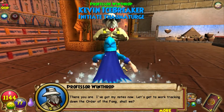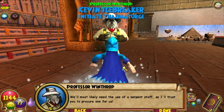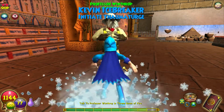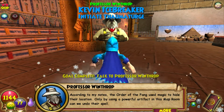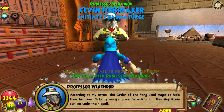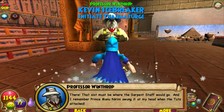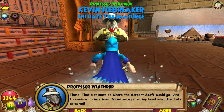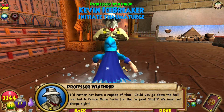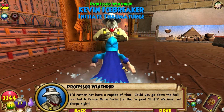Professor Winthrop says: 'There you are - I've got my notes, now let's get to work tracking down the Order of the Fang. We'll most likely need the use of a Serpent Staff, so I'll trust you to procure one for us. According to my notes, the Order of the Fang used magic to hide their location - only by using a powerful artifact in this map room can we undo their spell. Prince Manu Nerini swung it at my head when the Tuts attacked. Could you go down the hall and battle Prince Manu Nerini for the Serpent Staff? We must set things right.'